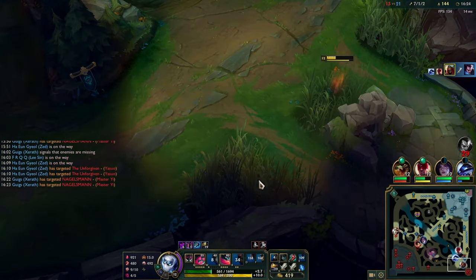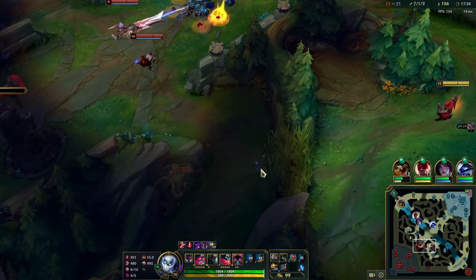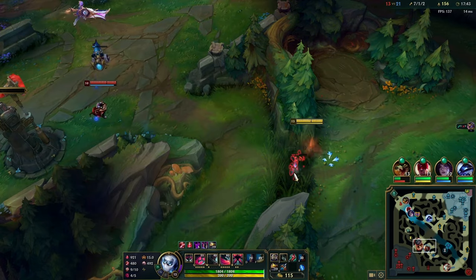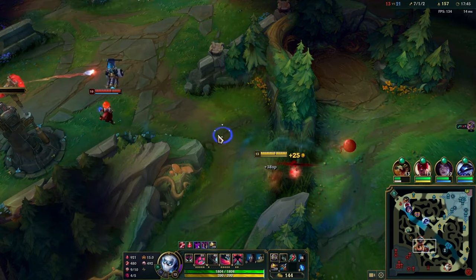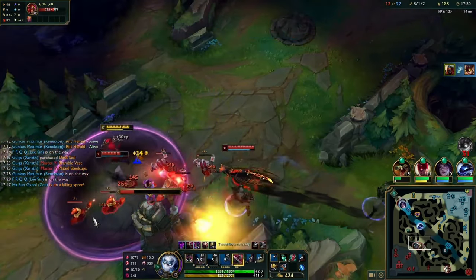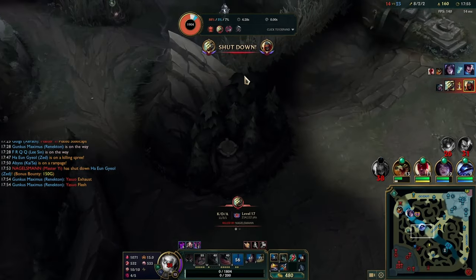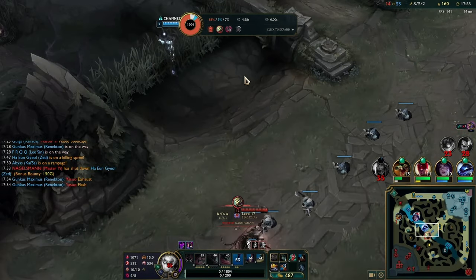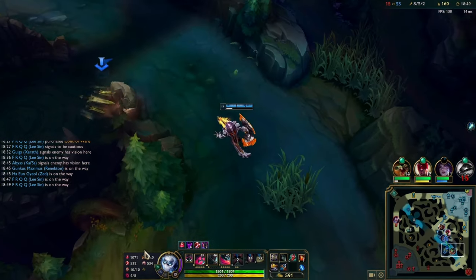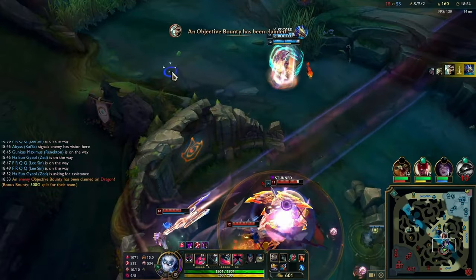Yasuo is feeding out of his mind, which is completely fine. My team goes for Herald. I get some funny ideas and just walk up to Ziggs, thinking it's time to shine, I kill him straight away — then I die. But we kill the Ziggs, I'm only a 150 gold shutdown. We get the Herald, life is great. Sadly they end up getting the dragon off the back of that, which is pretty annoying, and I just run in hoping I can get a kill.